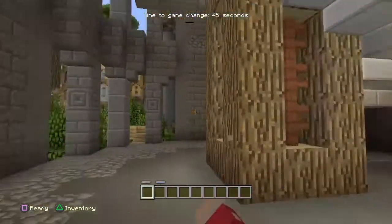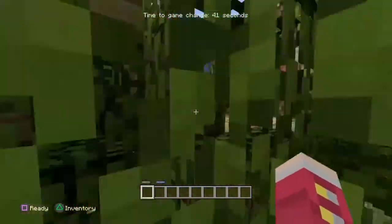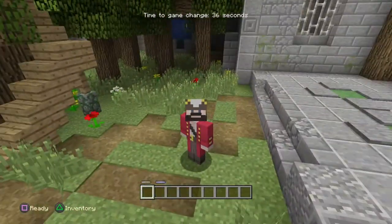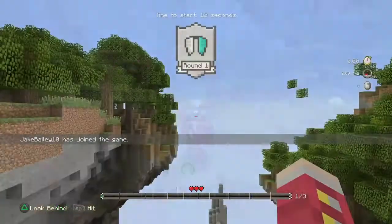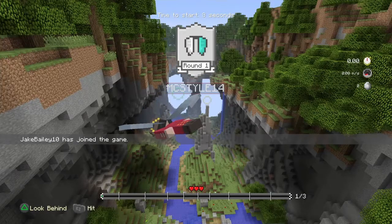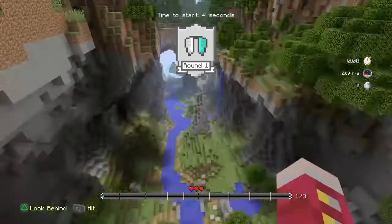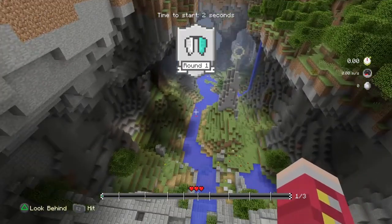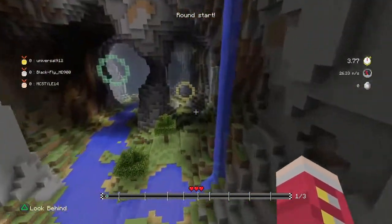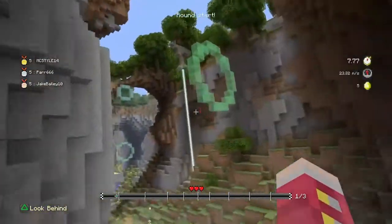We're back in the lobby now. Next up we're going to jump into a score attack game and see what that one is all about. Okay guys, we are now on score attack and we're just about to start. I'm actually going to try this in first person because I've heard it's possibly easier to guide yourself.